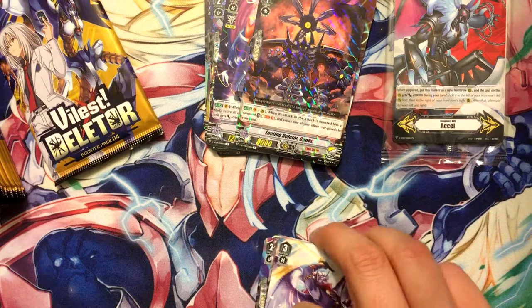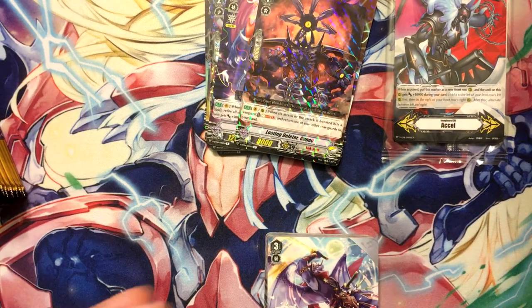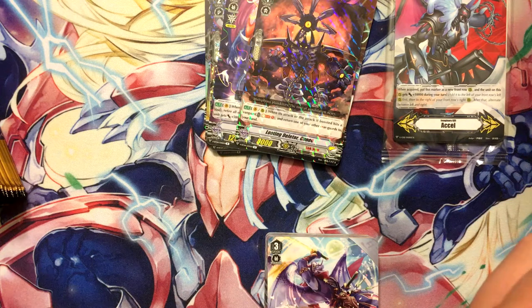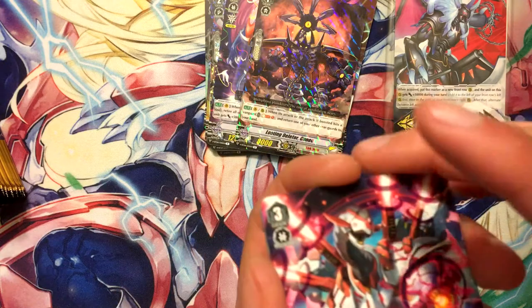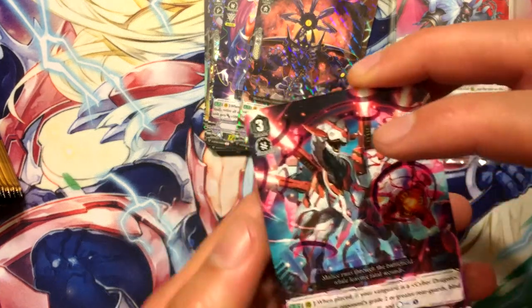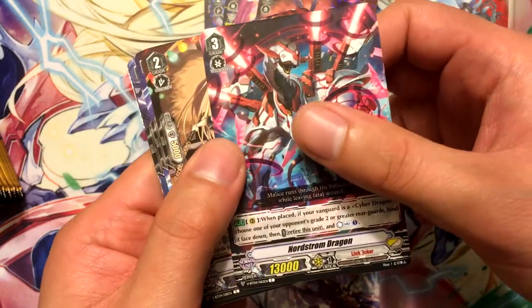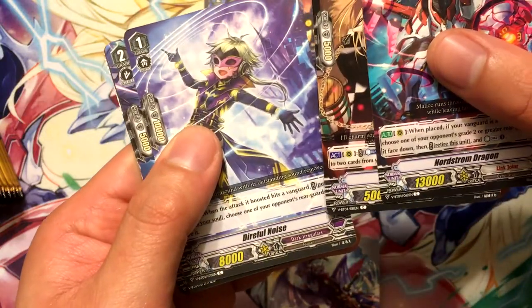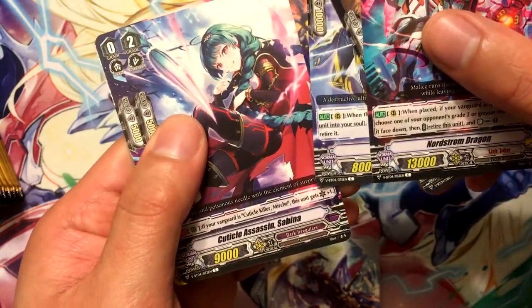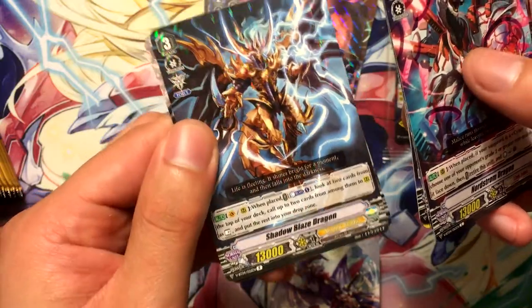At least I can complete different clan decks because now that a second set for all these clans I have from AL4 are available. Northstorm Dragon, Indive Beast Tamer, Dire Noise, Cuticle Assassin Sabina, Hal Owl, and we got Shadow Blaze Dragon - he looks really good.